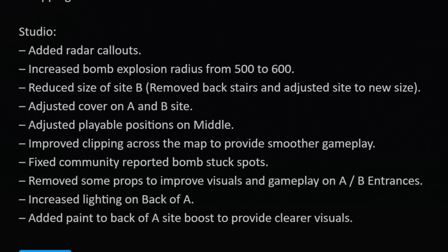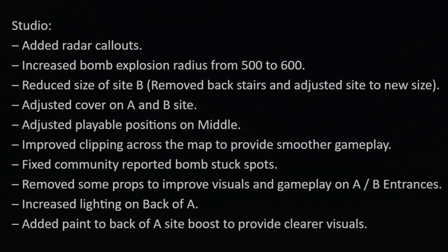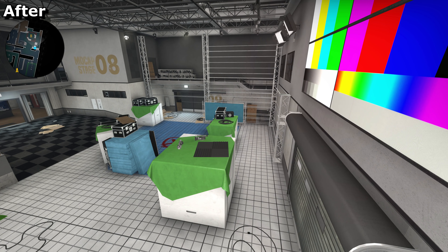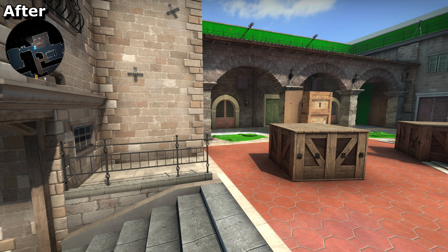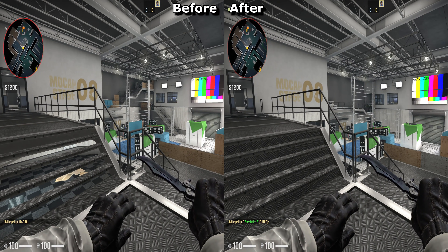Studio has had its first big update. Parts of the map now have names, which will help people to learn callouts for it. Bombsite B has been squished, making it smaller and providing fewer camping spots. Bombsite A has had some cover removed and the bomb's radius has been upped from 500 to 600, since you could easily survive the bomb blast even from inside the site before.